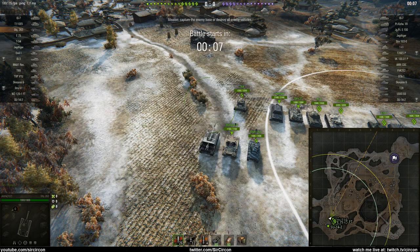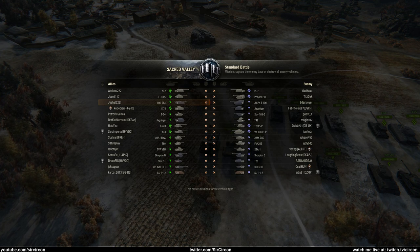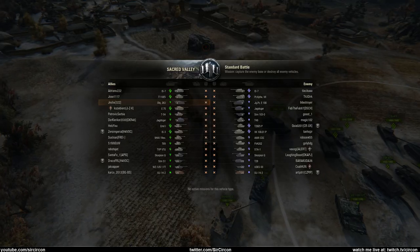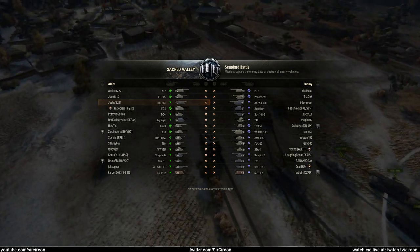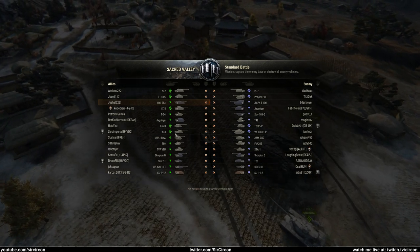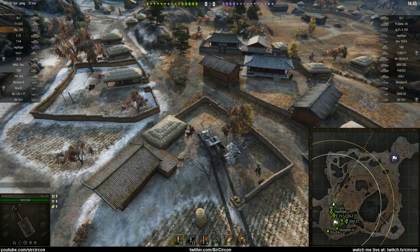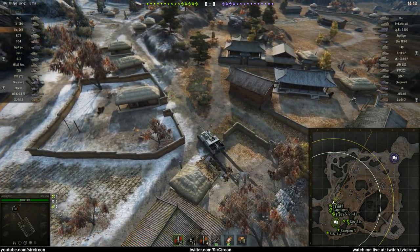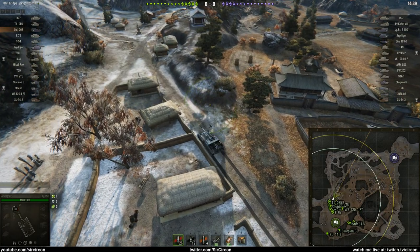What is up everybody, Circleflex here bringing you another replay cast. This time we're following Jesha in the Object 263 on Sacred Valley in extremely good matchmaking where we are the top dogs at tier 10, then there's five tier 9s and a couple of XP bags at tier 8 — pretty much the best matchmaking you can have in your tier 10, and it seems like you get this even more after the amazing matchmaking improvements.